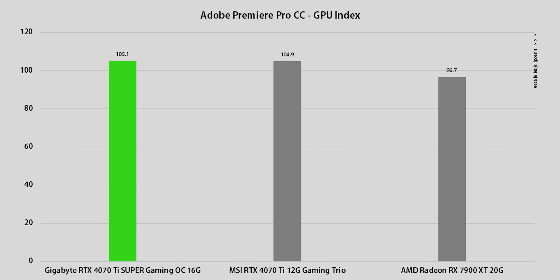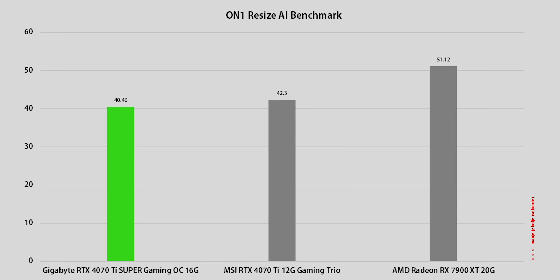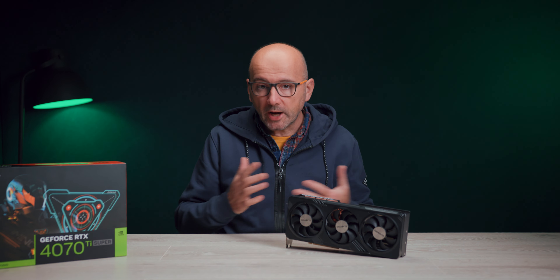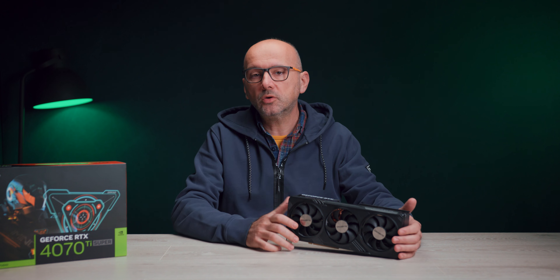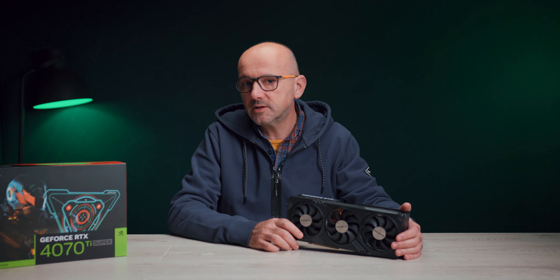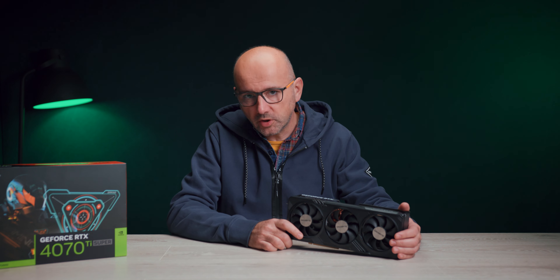NVIDIA RTX 4070 Ti Super je bolja u ray tracing renderingu, ali jednako dobra u rasterskom renderingu igara. Isto tako, DLSS 3 je bolje implementiran od trenutno još uvijek svežeg AMD FSR 3 upscaling modela, i uz to je NVIDIA tehnologija mnogo više rasprostranjena. S druge strane, AMD je uveo Fluid Motion tehnologiju kreiranja dodatnih frejmova, koja radi nezavisno od samog engine-a igre — dakle u postprodukciji — i daje odlične rezultate kako na starijim NVIDIA RTX 20 i RTX 30 modelima, tako i na AMD modelima serije RX 6000 i RX 7000. Najlepše je to što radi u većini igara koje ne moraju da imaju nativnu podršku na nivou engine-a.